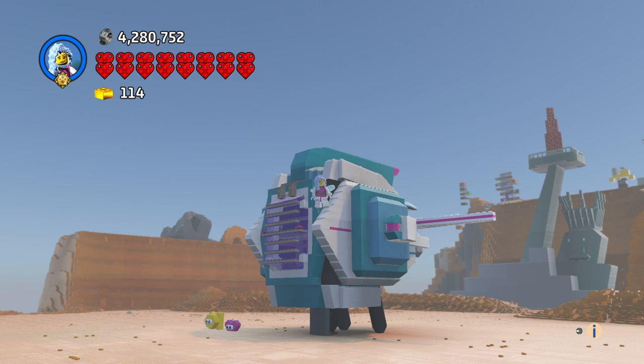Hi everyone and welcome to another episode of Customs. This is Sweet Mayhem's Sistar Starship, a set that just came out for the Lego Movie 2. You get Sweet Mayhem, Lucy, Emmett, Hart, and Star, and you get this big ship. It came out great — I'm very happy with the size of it.